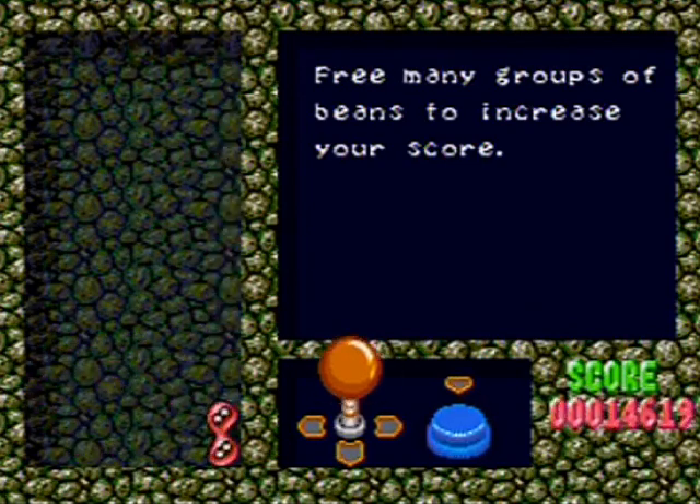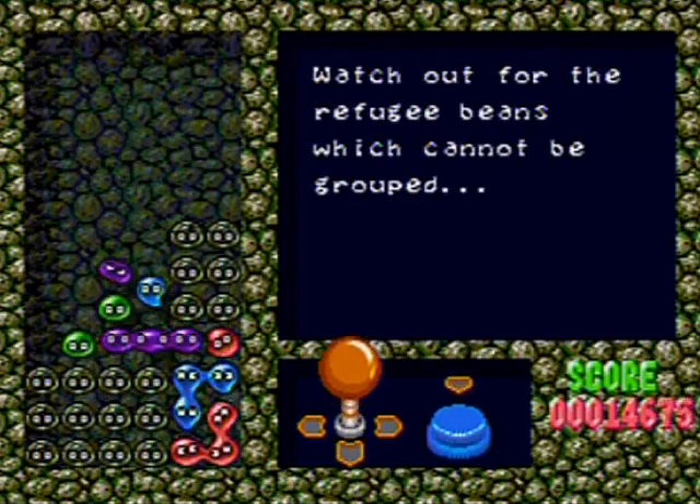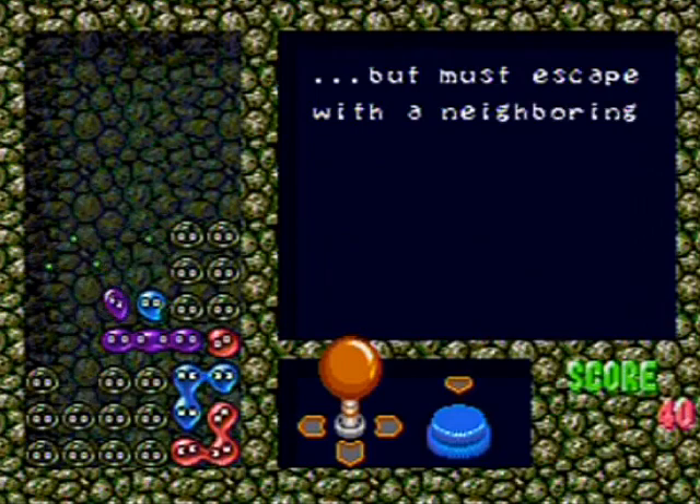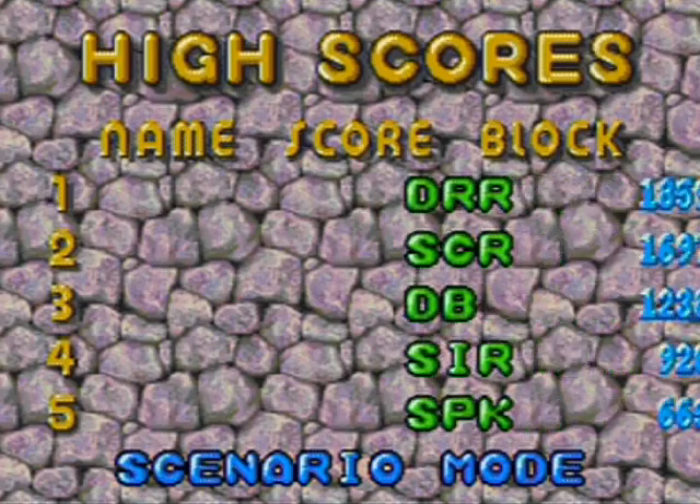It took me a while to get the hang of the Puyos, but I assure you we are going to demolish those enemies like nobody's business. And there is your basic tutorial of the game. We end up back at the title screen — well, not quite yet. High scores. Now we're back at the title screen.